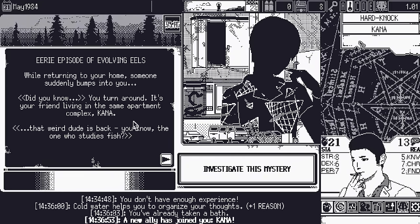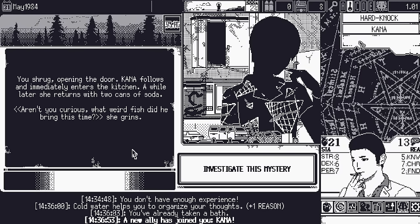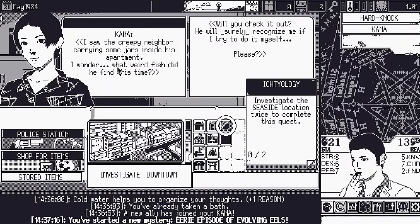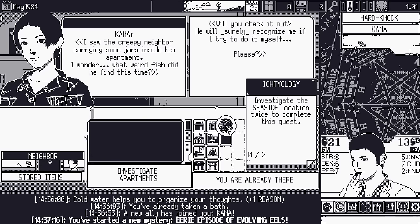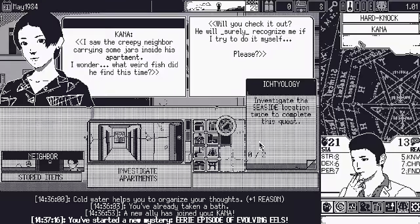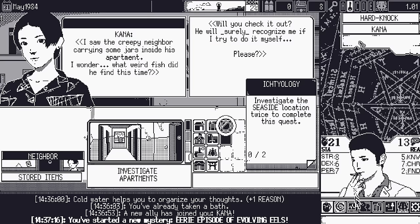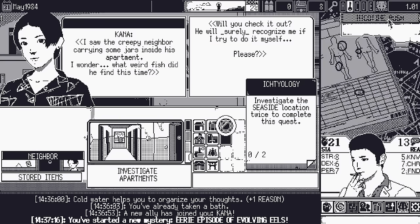While returning home, my apartment-complex friend Kana bumps into me. 'That weird dude's back — you know, the one who studies fish?' She follows me inside, returns with two sodas, and asks if I'm curious what weird fish he brought this time. I investigate the neighbor carrying jars into his apartment. Kana asks me to check it out since he'd recognize her. Now we travel to the apartments — Kana joins as a companion, giving minus one damage from attacks during combat.